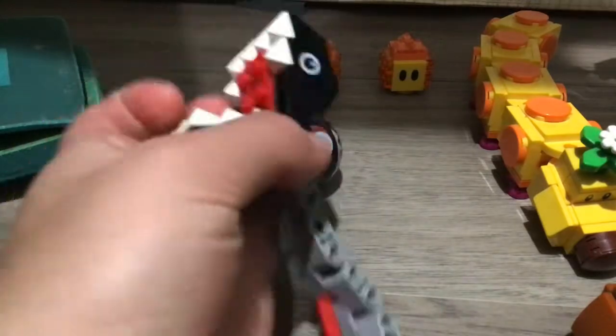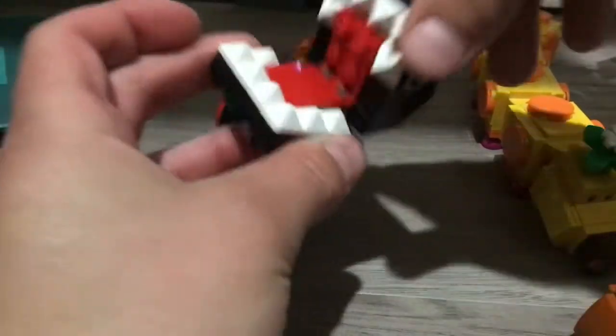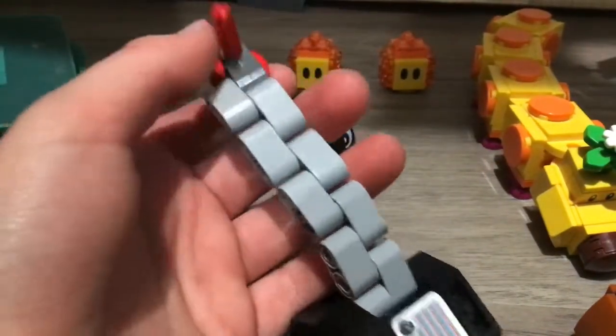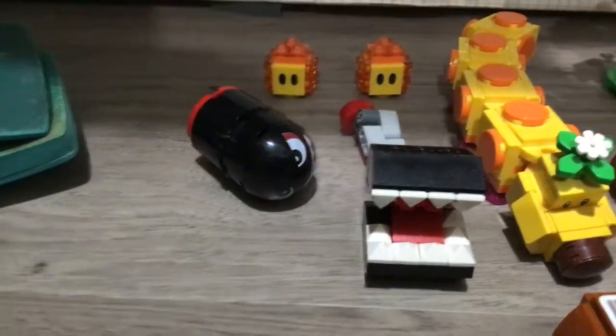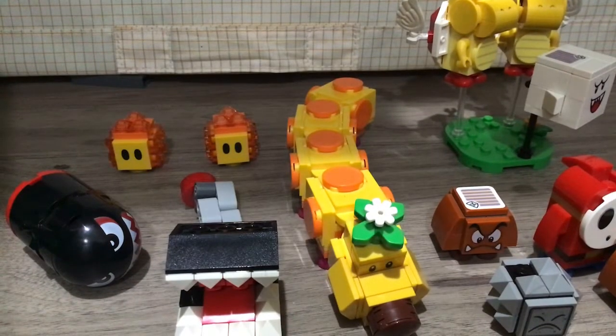And then Chain Chomp — his mouth opens. He has this little chain and a little pin that you stick into a slot, and that comes with the Chain Chomp set. Then the one that comes with Chain Chomp and Bramble.